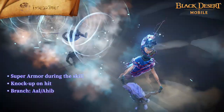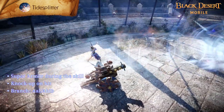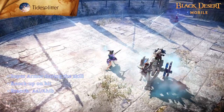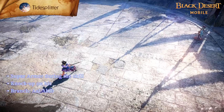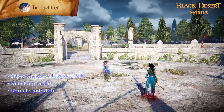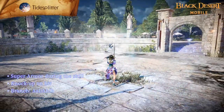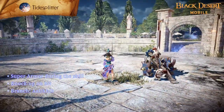Tidesplitter is a skill in which you hone your focus before firing a Harpoon with deadly accuracy. Super Armor is applied upon use and the enemy suffers from knockback and decreased AP and move speed on hit. You can increase skill damage by 30% by holding the skill button while Flow Ocean Splitter is activated. Using Captain's Will before Tidesplitter increases the number of hits, attack range, and attack speed.